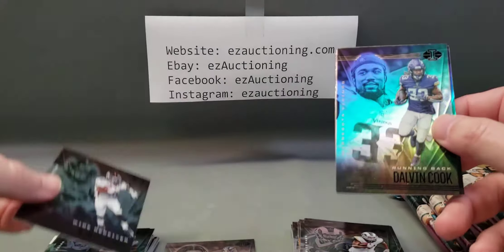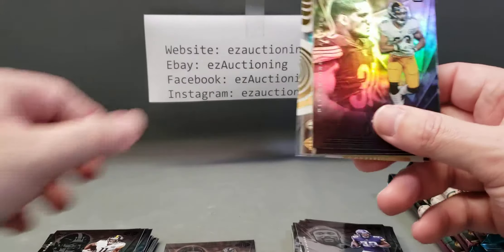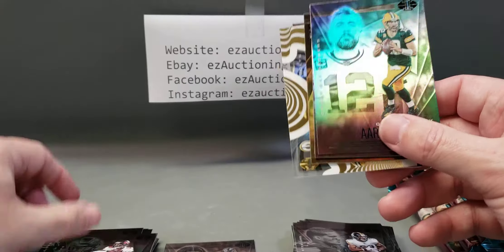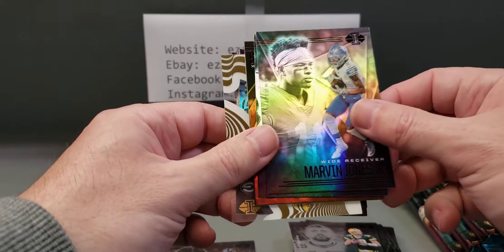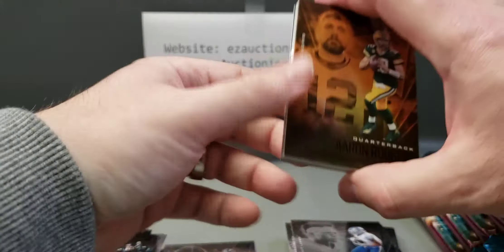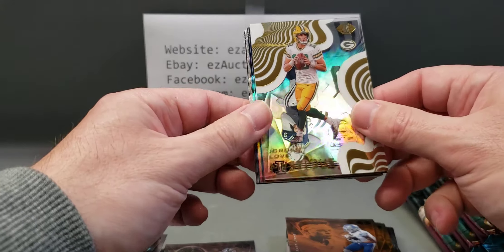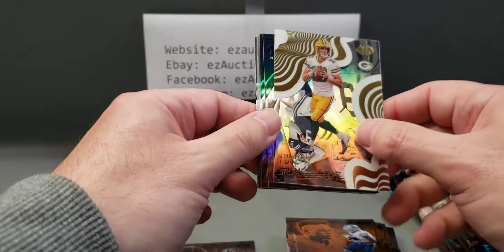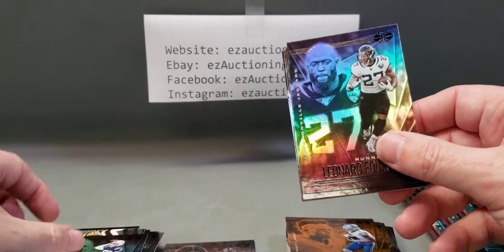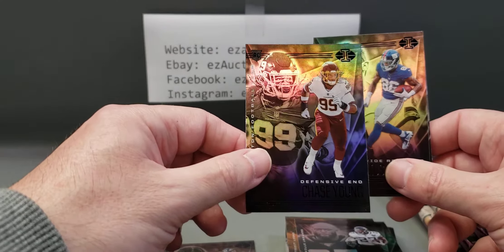Jerry Jeudy rookie, Dalvin Cook, Chase Claypool rookie, James Conner, Tyler Johnson rookie — seems like every other card is a rookie, which I'm not complaining about. Aaron Rodgers, Marvin Jones, LaViska Shenault Jr., Aaron Jones, Aaron Rodgers parallel, Marvin Jones parallel. We have a Jordan Love Mystique rookie insert acetate. Jacob Eason, Leonard Fournette, nice Chase Young with the updated uniform and logo.